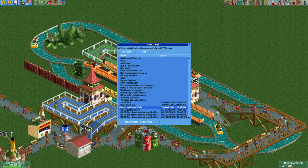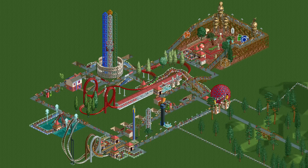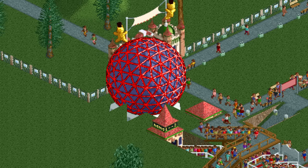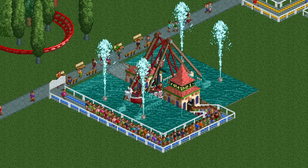The last save file is called anotherhack.sv4 and it's from June 17th 2000. This one has a few interesting hacks we haven't seen yet. Right next to the entrance there is a 3D cinema that is built into the ground, and on the other side of the park there is a pirate ship in water.